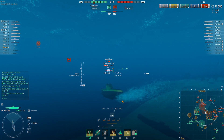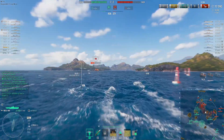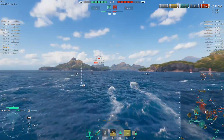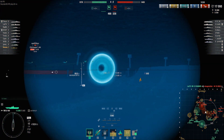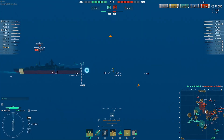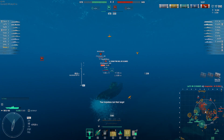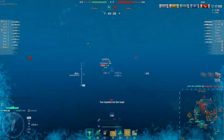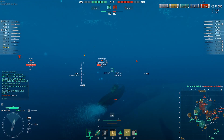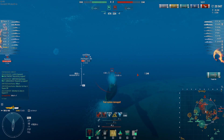How would you typically position the German submarines? They have extremely low detection, so you can push in pretty close and get good spotting on enemy ships. That spotting is this submarine's greatest asset. Being pushed up close will also help you get torpedoes to hit on the larger enemy ships in the mid or back line.